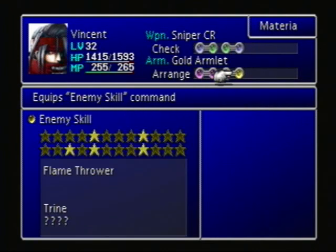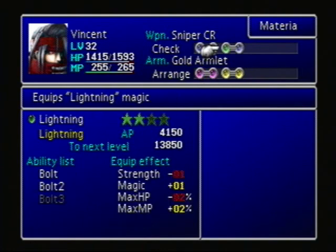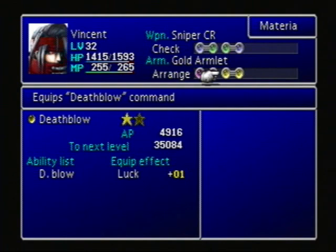Before we start, I'm gonna show that I put Deathblow on Vincent. A lot of people said this was a good idea, because his Sniper's CR weapon has crazy attack percent - and that's actually accuracy. I didn't know that until people told me, so thanks, guys. Since Deathblow misses a lot, it's not normally that great to use, but if we slap it on Vincent now that he's got this super accuracy weapon, he'll hit with it a lot more. I did some farming off-screen, and it hits quite a bit.